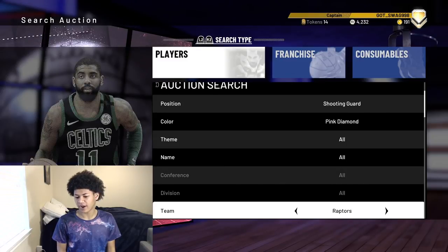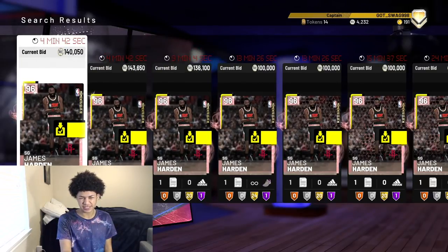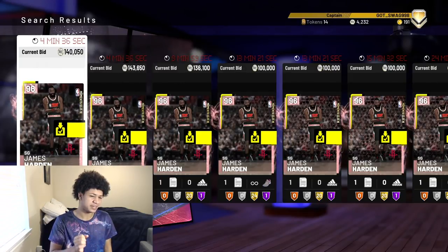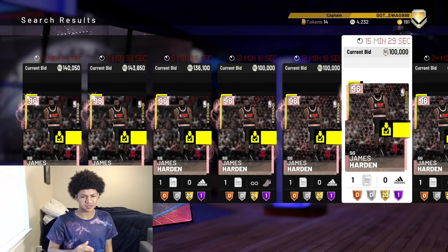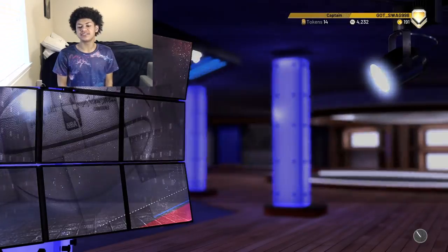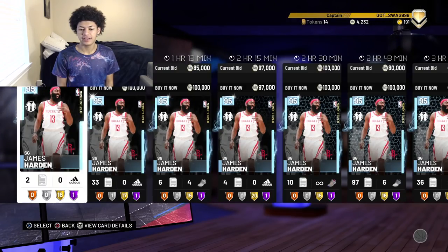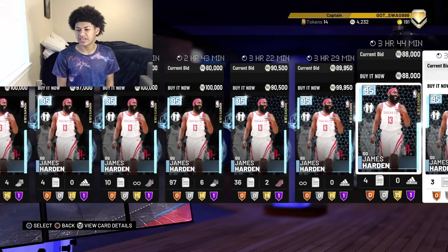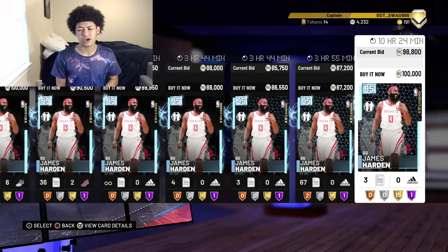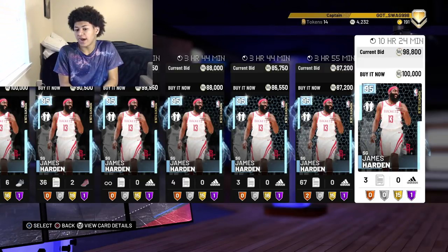Now take a look at the price difference on the first day the card came out. The pink diamond James Harden is going for 140,000 MT right now — he's probably going to push for 170. I honestly see this pink diamond James Harden settling for like 150,000 MT and likely staying there for a while. The reason I bring that up is because moving on to his diamond card — right now the diamond card is going for about 86,000 MT as the lowest.